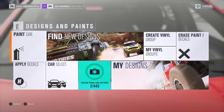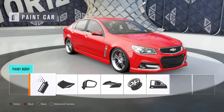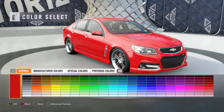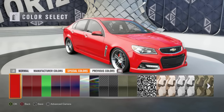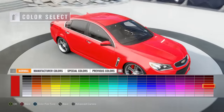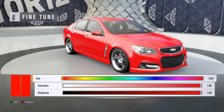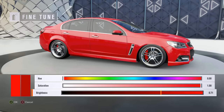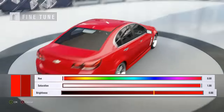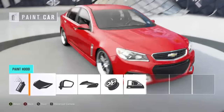Next up, you know we have to jump into the designs and paints. What I'm thinking is we're gonna slightly alter this red color here. It looks like we're not gonna be able to change the manufacturer color, so we're just gonna go ahead and select a normal red and maybe make it look a little bit different. I kind of like the way the red is very bright here, but let's see if we can make a custom color — a little bit of a blood red here. That's looking pretty good.